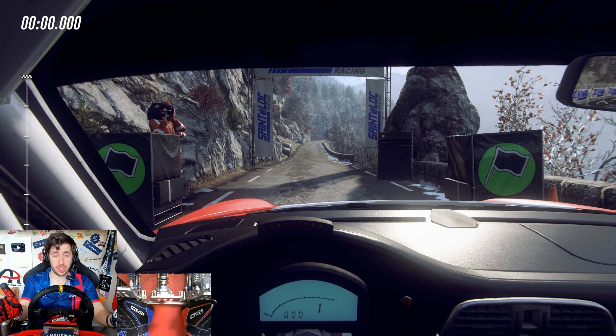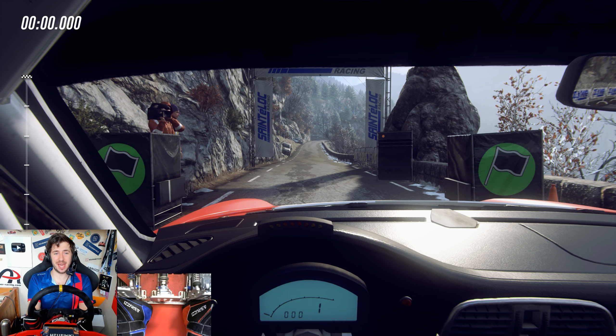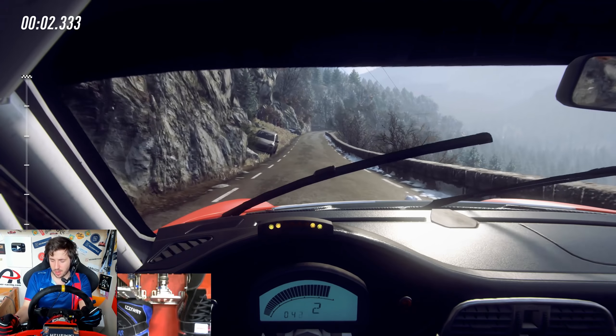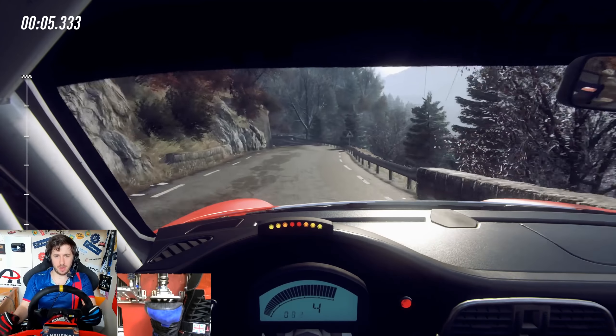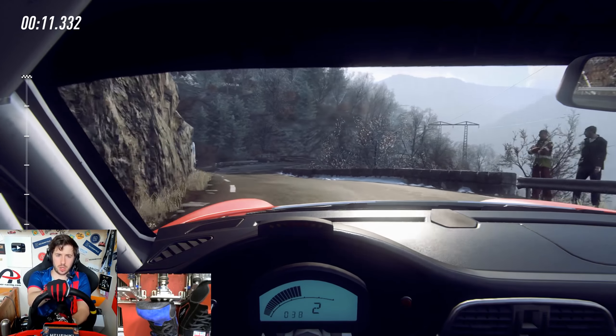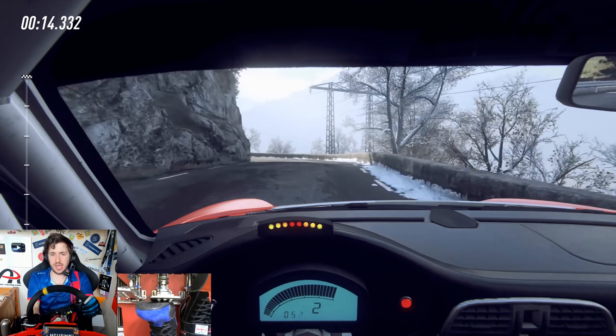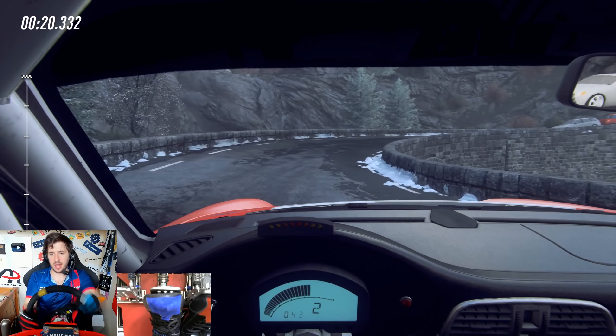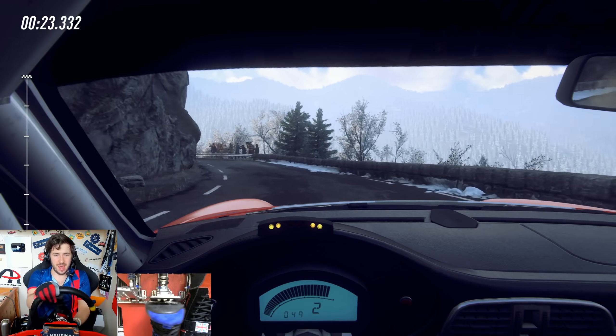Here we are inside our Porsche 911 RGT rally car — gotta say that doesn't get old saying that. We have lots of ice and snow waiting to make our acquaintance further up the stage, so let's go meet it. We have a sequential manual gearbox down to my right-hand side, which means I'll use the clutch on up or downshift — hopefully I'll use the clutch at all, unless I want a cheeky clutch kick. But as you can see, this car is very much capable of sliding itself on throttle without the clutch's help.